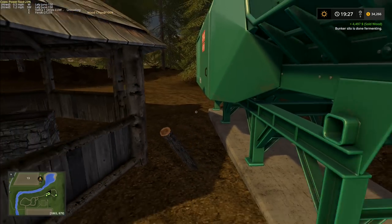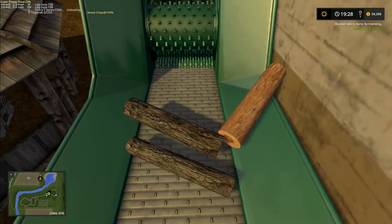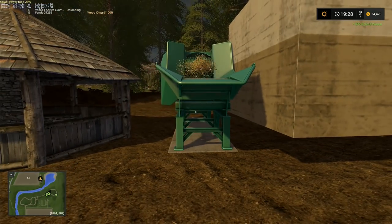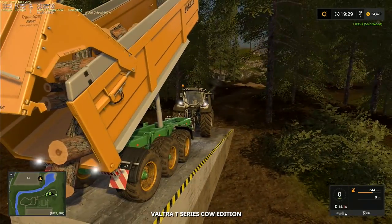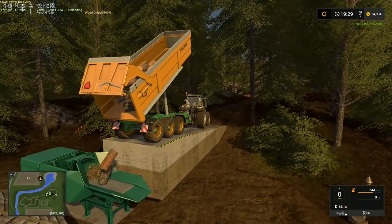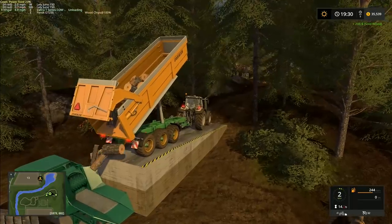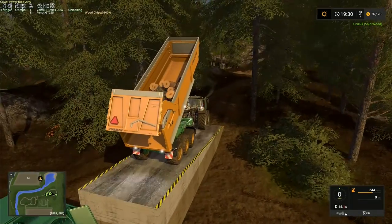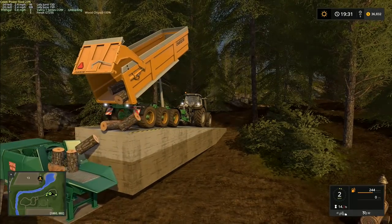It might be worth trying to sell this one and then move the placeable and put it somewhere that is dead level. I've got one more idea but I don't know how well it's going to work - I'm going to try it out on a regular test map first. I've got to find somewhere that's dead level if it works. Maybe tomorrow, although we do want to get the sawmill installed. I'm not quite sure where we're going to put that yet - maybe back at our main yard. I've seen some pictures of people using the sawmills in their main yard.